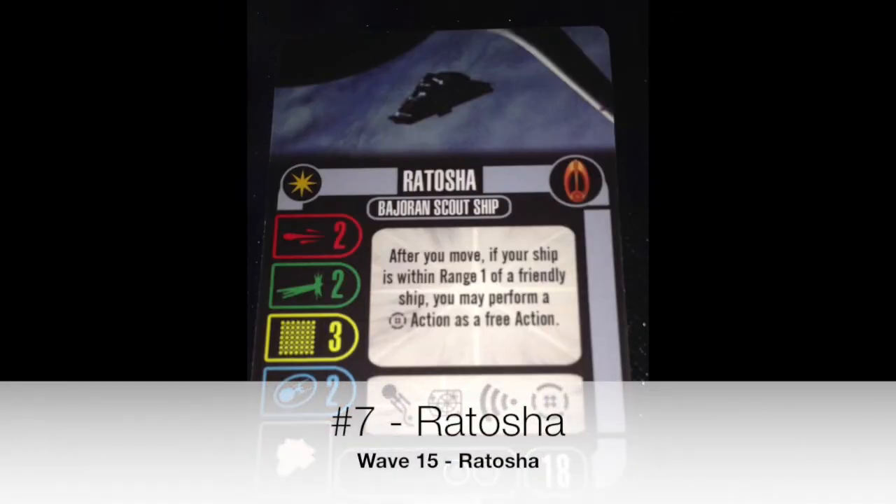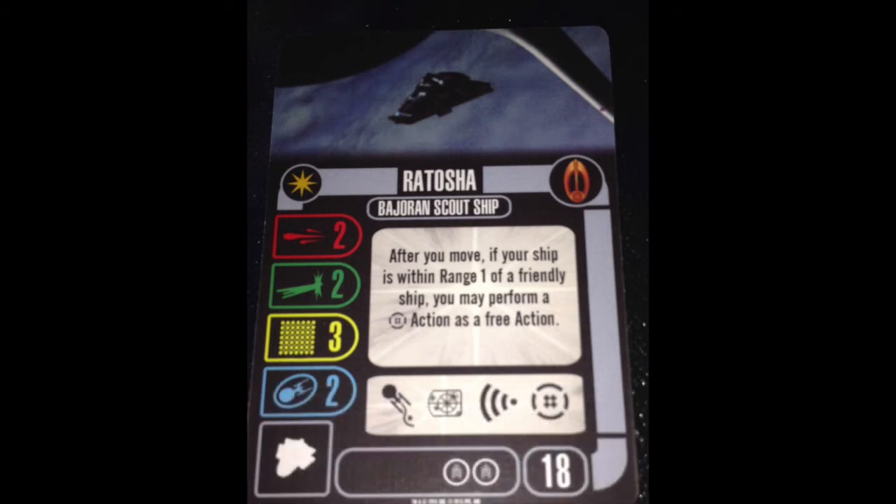Number 7, the Ratosha. It's not so much the Ratosha herself — it's everything that can be done with the ship. You can put Assault Vessel Upgrade on it, you can put Bajoran Militia on it. It has the named ability to get a battle station token whenever you move within range of another ship. All of those put together make this a pretty good support ship. It's never the ship I start building, but it's a good second or third ship in my fleet, maybe even a fourth depending on points. This is a very viable ship, certainly not regionals-plus playable, but for certain OPs based on the scenario and what you're trying to do, it's got a place.